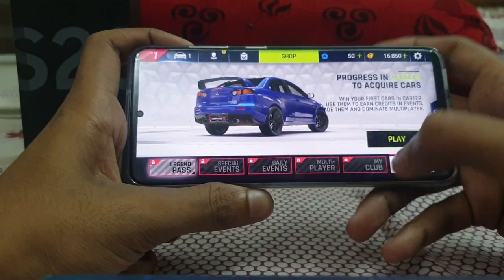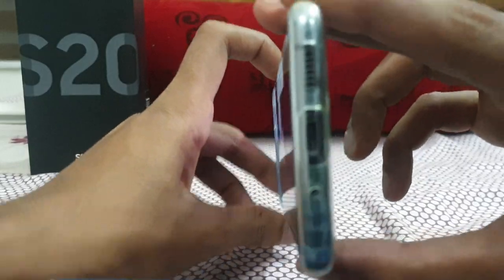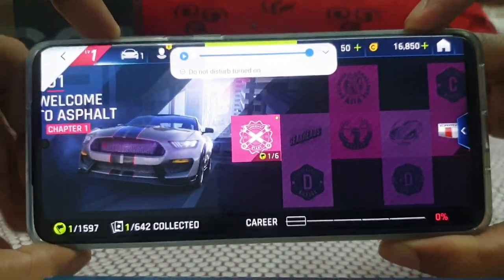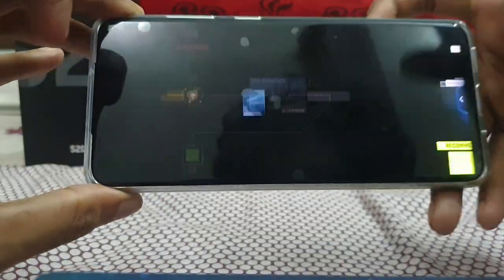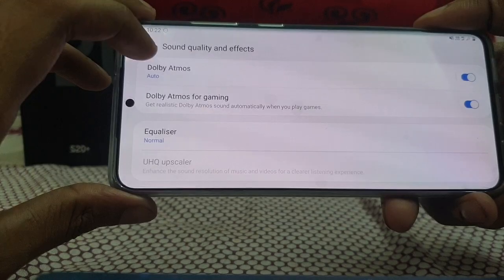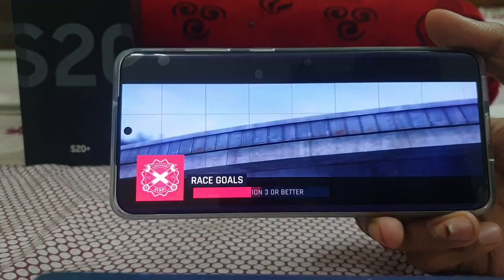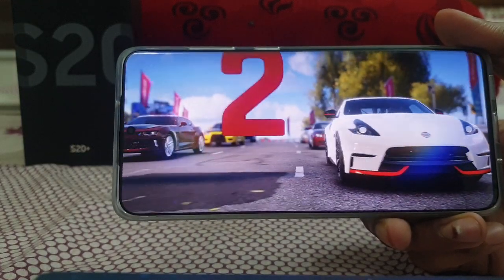I've enabled the sound so you can get an idea of the Dolby Atmos speaker. This is the stereo speaker coming from over here. Now Dolby Atmos for Gaming is turned on — you can see it's set to auto. It's started. You can hear the sound quality. It looks like a theater experience.